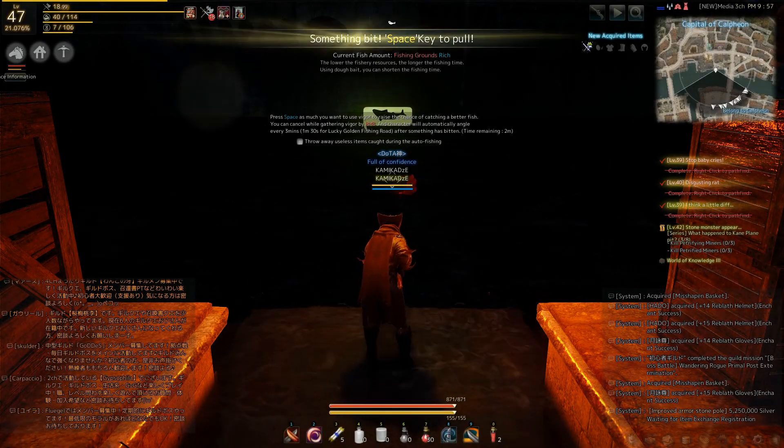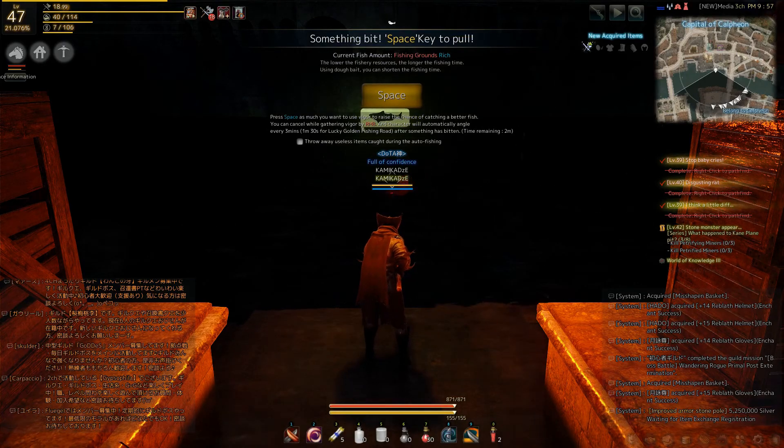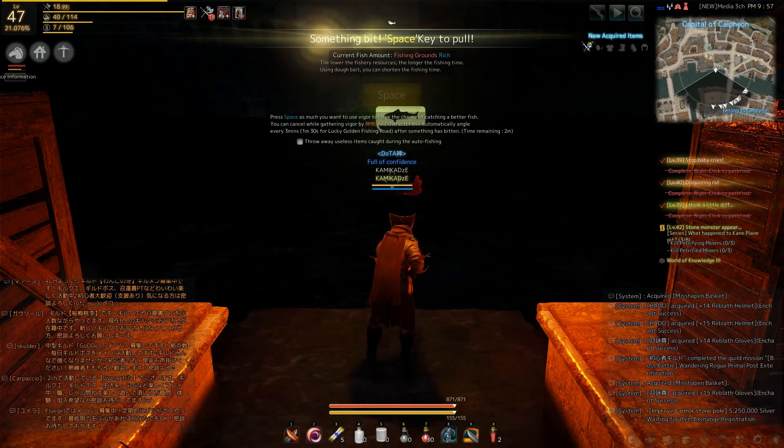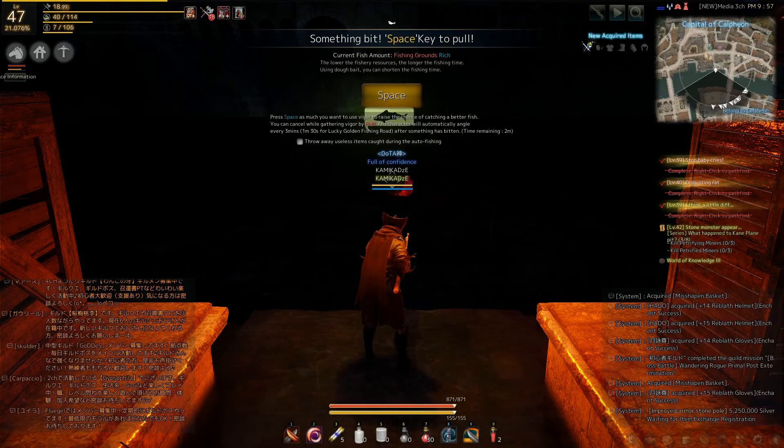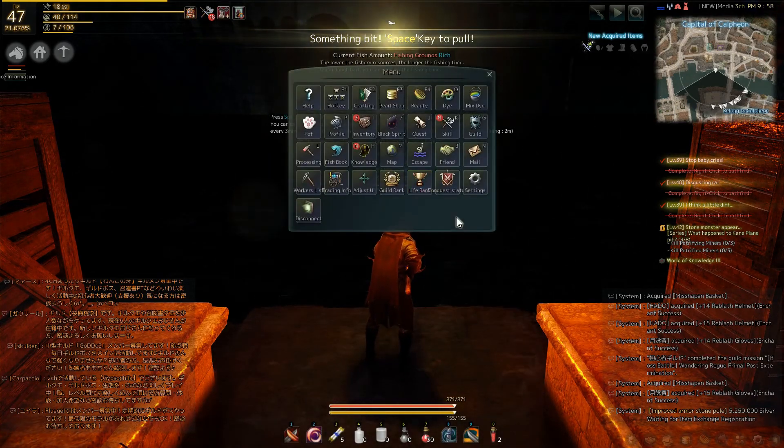Hey guys, it's Kami and today I will try to explain some parts of the UI and the basic things that go hand in hand with it. So let's start with looking at the main UI interface. First of all, you can customize it. Press Escape to get the main UI.